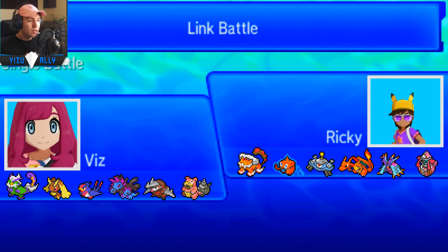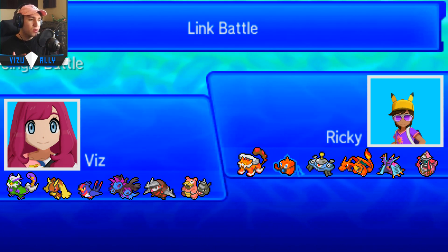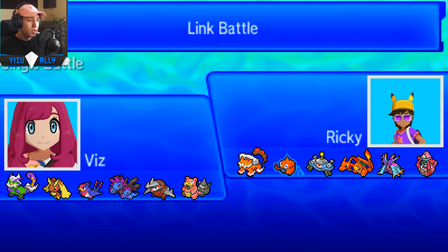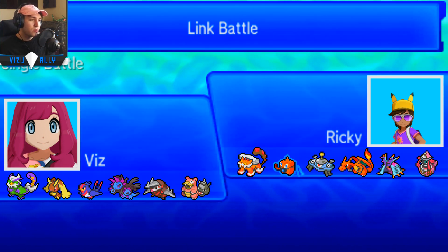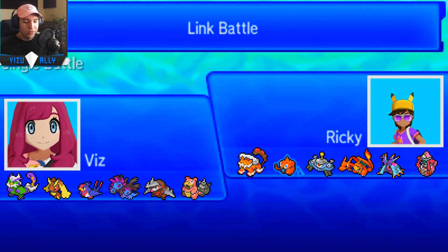Swellow cleaned up the game pretty nicely after Magnazone got weakened and after getting those Rocks up. He had no Scarfer on the team — he probably should have put a Scarfer on there. My advice: maybe Scarf Lele. Since he wasn't Scarf Lele, that could easily check Swellow. Because anything fast and hard hitting like my Swellow is an easy sweep. He was probably relying on Toxapex to wall special attackers, and Lando and Rotom for defense — but Swellow is just a little too hard to handle. That's why I like Swellow.